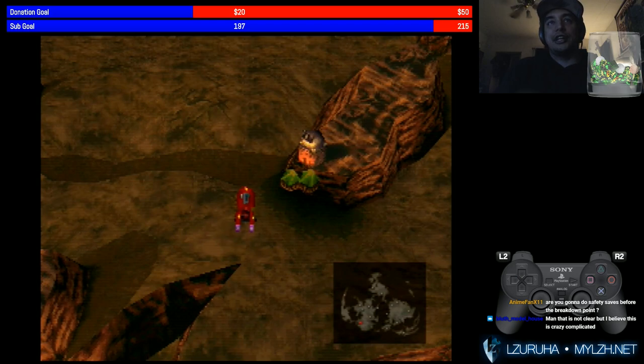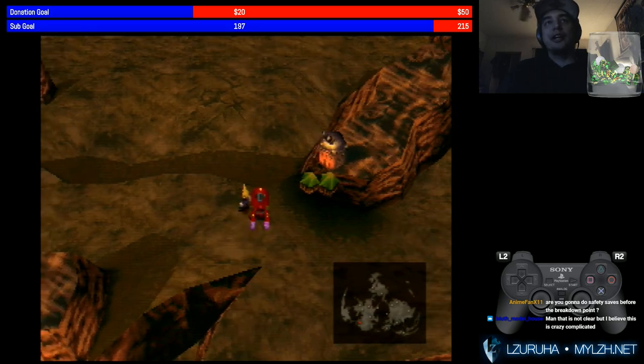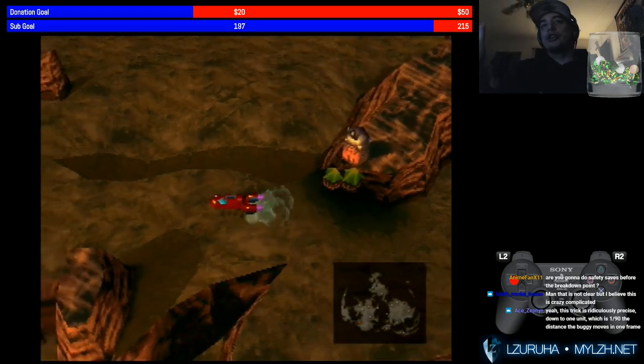Then we go up to here — this exact spot where the buggy is just kind of overlooking the cannon a little bit. Then it's one tap left. One tap. Boop. Then one tap up. Boop. Out of the buggy. In the buggy, hold left.